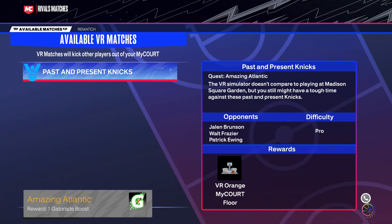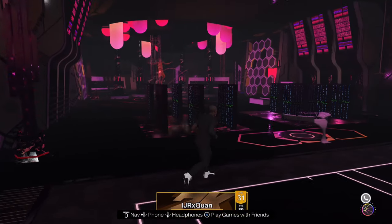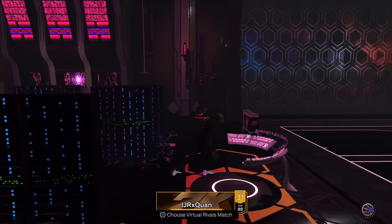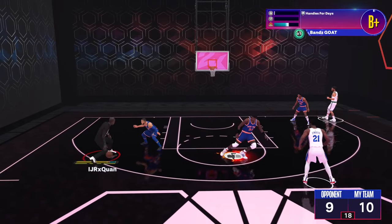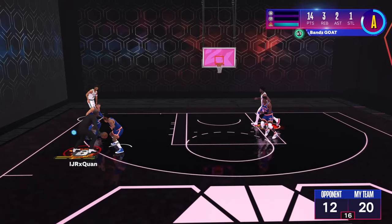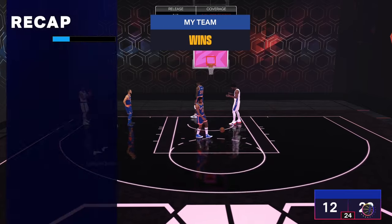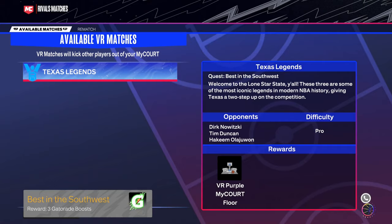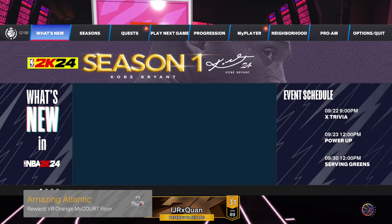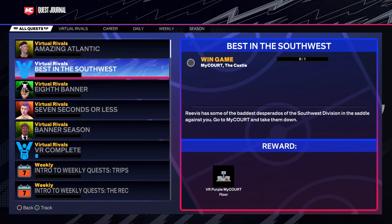I'm at over a hundred quests done — just follow this quest line. The next quest is score another 10 points or get two blocks. The next players you're going to be playing are Jalen Brunson, E-Wing, and one other — just cook them up the same way: score 10 points, throw assists, and it's done real quick.